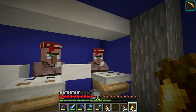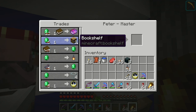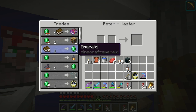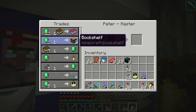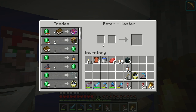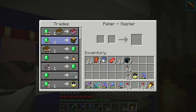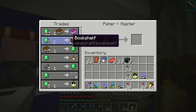If you get both trades down to one emerald, you can trade 12 emeralds for 36 bookshelves, and then trade the books back to the villager. Each bookshelf breaks into three books, so 36 bookshelves gives you 108 books. So for 12 emeralds you get 108 emeralds back from the book trade.